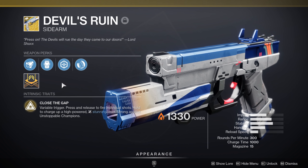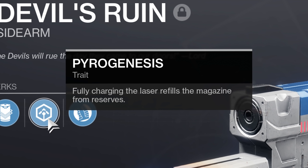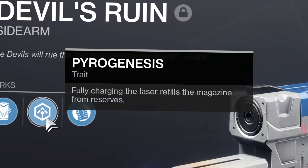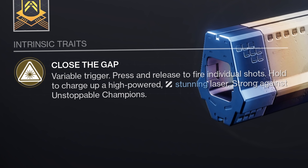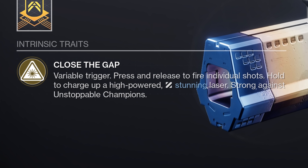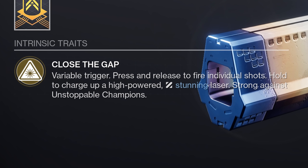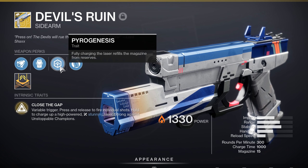For the perks, there's really only two important ones. You have Pyrogenesis — fully charging the laser refills the magazine from reserves — and then Close the Gap. Variable trigger: press and release to fire individual shots, hold to charge up a high-powered, stunning laser, in a beautiful font. Strong against unstoppable champions. That's gonna play a key part in my Rumble lobby, so pay attention to that.